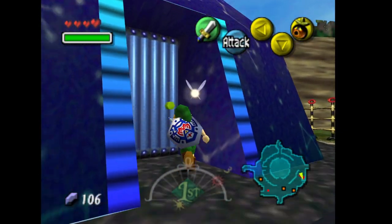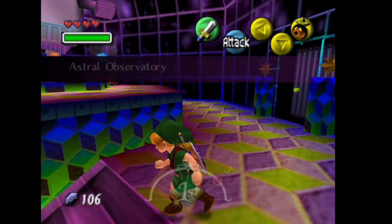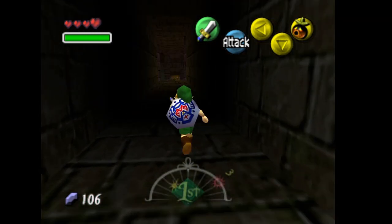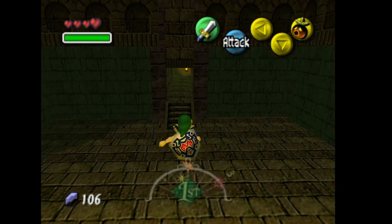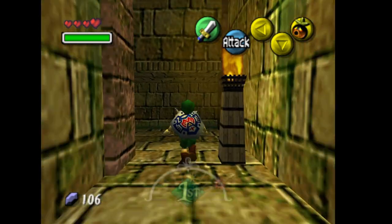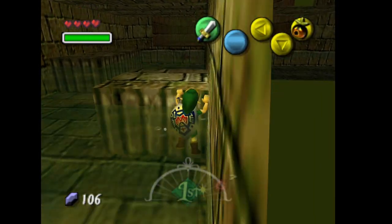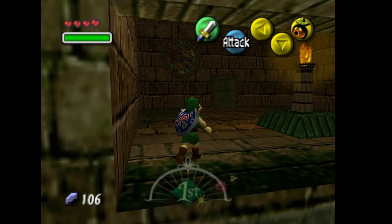Now we have the Moon's Tear. We're going to exit out of here and we should be getting the notebook from the bombers as soon as we exit. We're going to take the heart piece and trade that for the deed over by the clock tower. We'll be coming through this area a lot — the tear and the deed are pretty important, especially for the heart quests. There are 52 mini pieces of heart, so it takes a while to get through all of that.